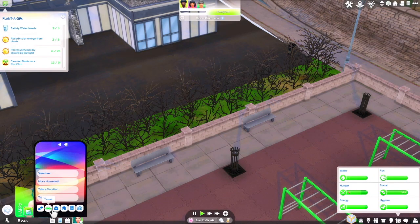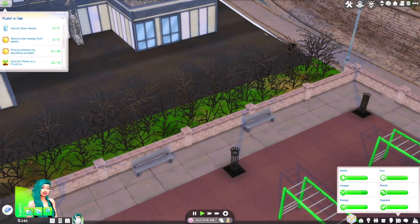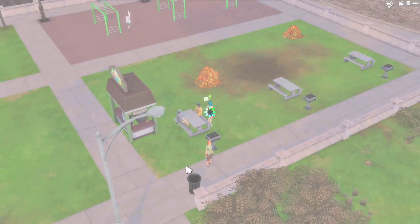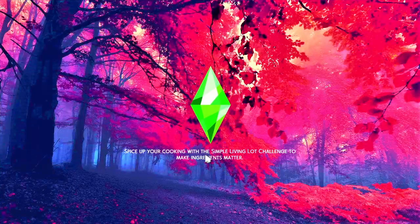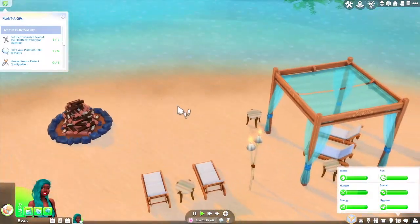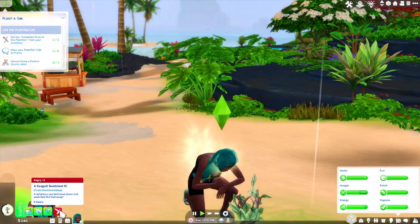We're gonna travel somewhere we can collect some things. Let's go to Sulani right now - it's Sunday at 11 AM. Let's see what we can find in Sulani. Go to the beach, okay let's see what's around here.